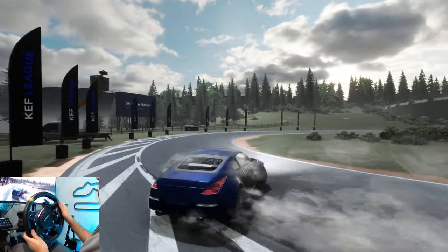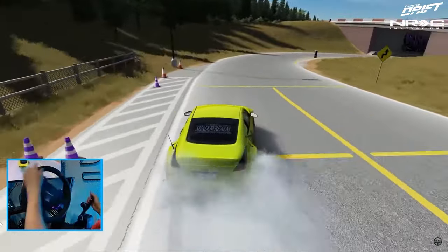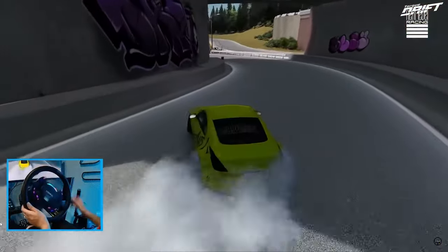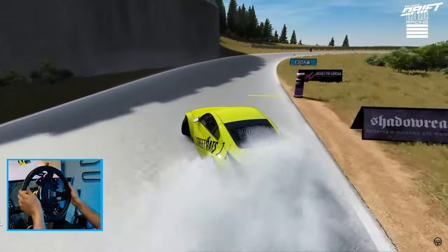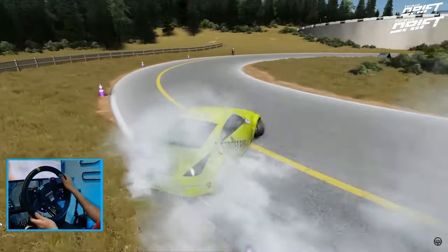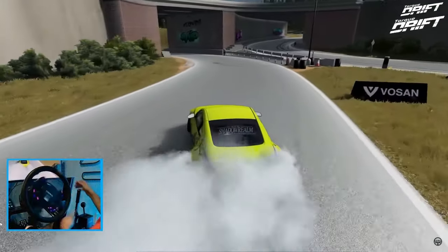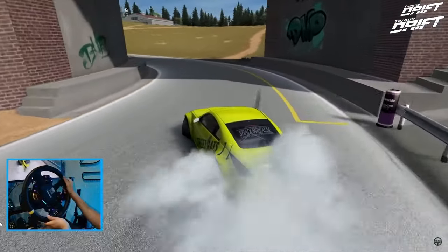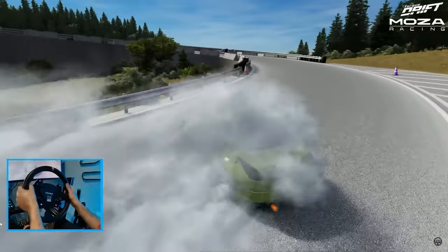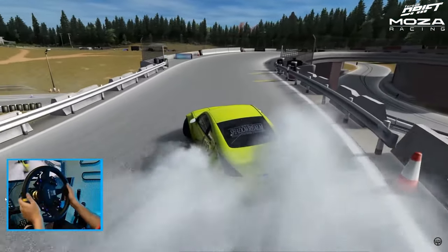If you guys remember, I drove this track in Assetto Corsa. That hard flick though — this car can be flicked really hard. That transition rate is something. I still think the 180SX is my favorite car so far, but if you want quick, aggressive, snappy transitions, the Z is definitely where you want to go.